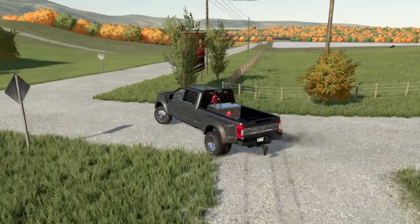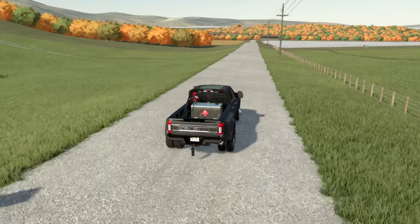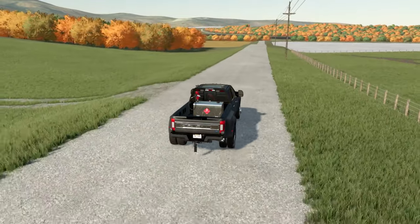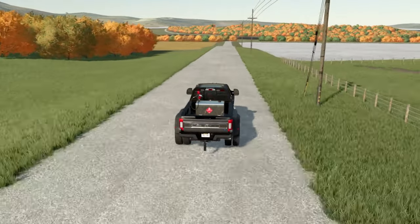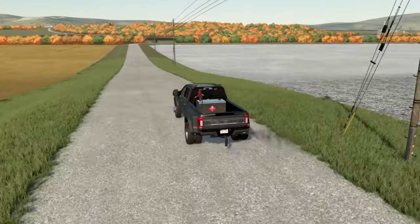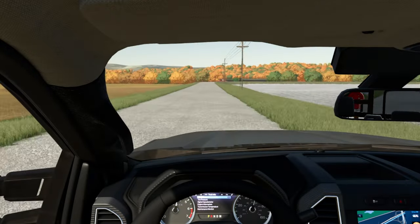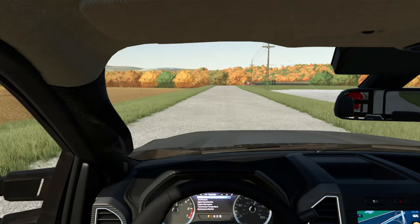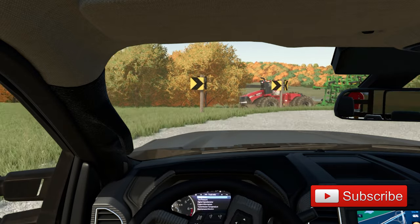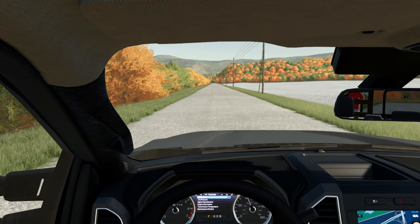What's going on guys, DT Fang back again with another episode of Farm Sim 22, Green Valley Nebraska. We actually got a call from Jake the Formal Pickle - he needs some help at his warehouse, and since I'm familiar with moving pallets and things like that, I told him we'd come down and give him a hand. Make sure guys, if you like today's video, go ahead and give me a thumbs up and consider subscribing to the channel - that would be awesome, it really helps out the channel a lot.